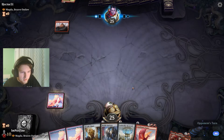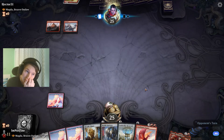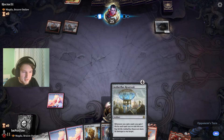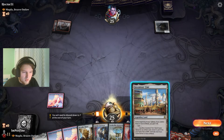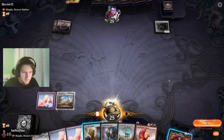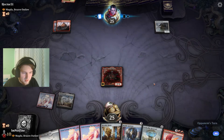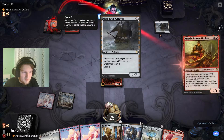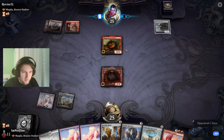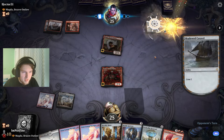We can also net a bunch of life with Aetherflux, maybe. A card you could replace Aetherflux with is Terror of the Peaks. I go with Magda, so I can play a vehicle on turn 3 and crew immediately. Do we have the one-drop Dwarf to go with it? They use it now — otherwise I can bolt it.